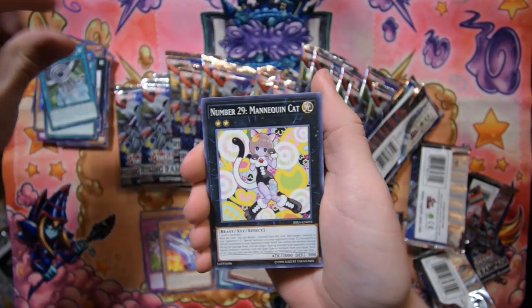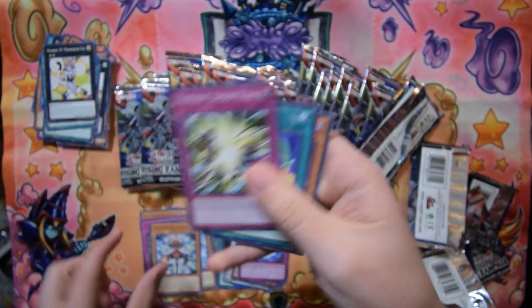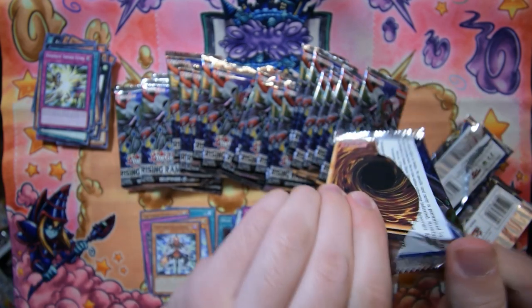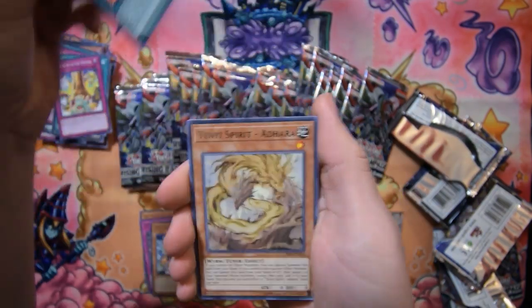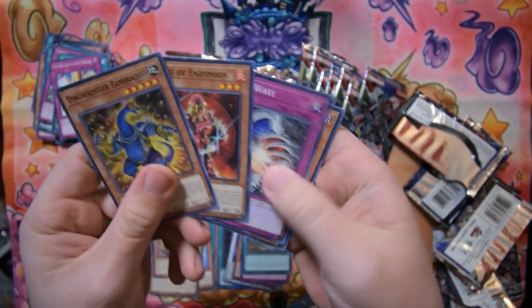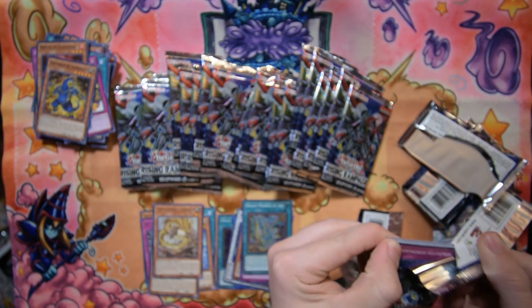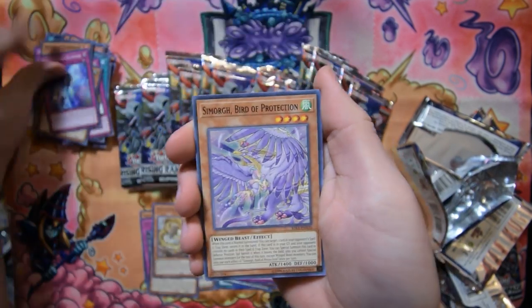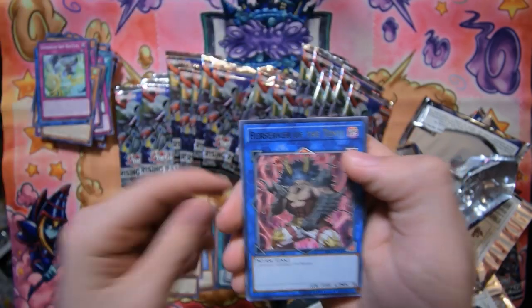White Howling there — nice card to get. Fortune Lady Passed. We've also got Brohunder in this set, the secret rare trap that bounces I think two extra deck monsters — it's like Brynac but in trap form. Dream Mirror of Joy, Tenyi Spirit Adhara. Also if we get the Vishuda that would be a pretty good card to get as well. The prismatic secrets aren't in this run — I think they're only in first edition runs of the set, not special editions.